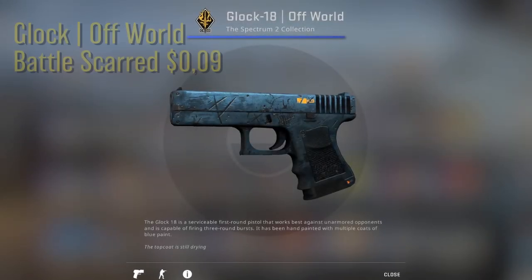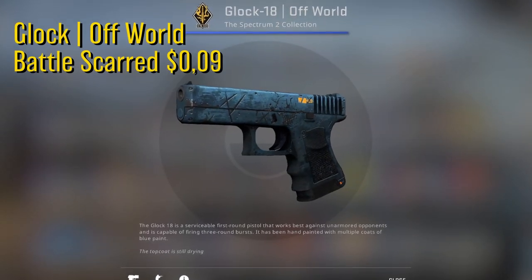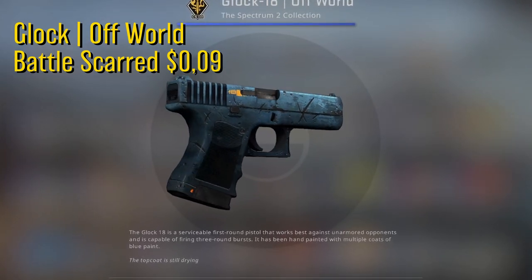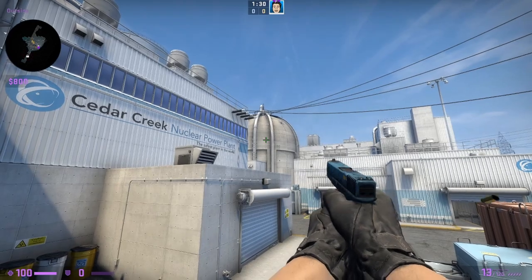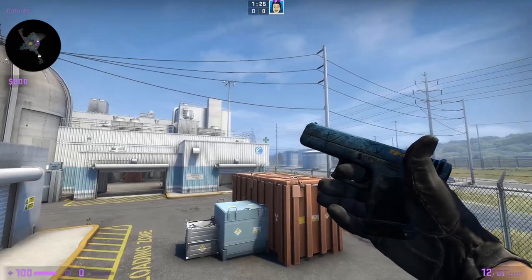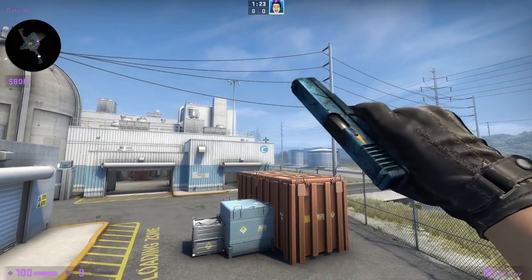First off we have the Battlescar Glock Offworld. This one goes for only nine cents on the Steam Market. This is a really good looking Glock for its price and the Battlescar version is even better, since it has this skull easter egg on the side — it's a really cool looking skin.